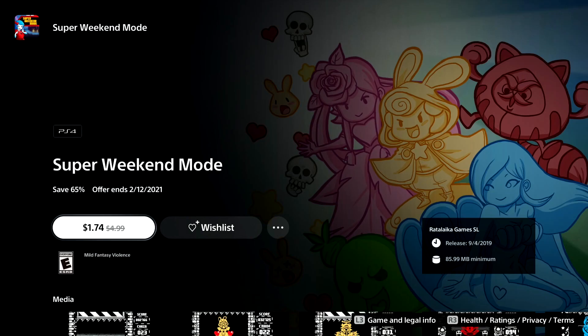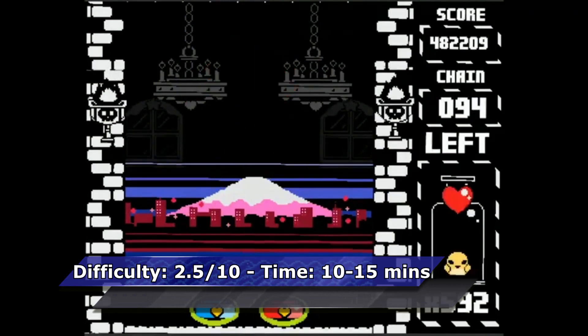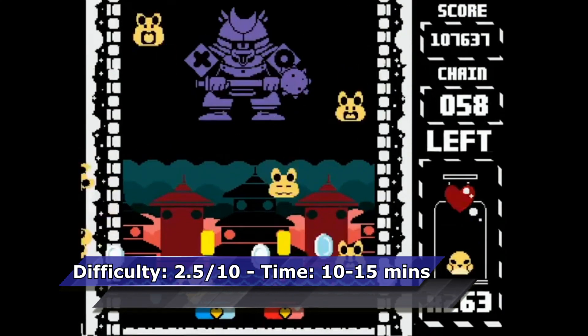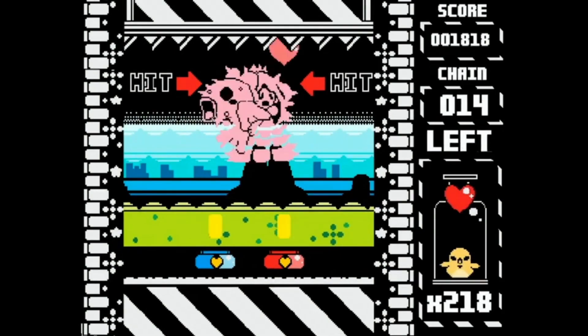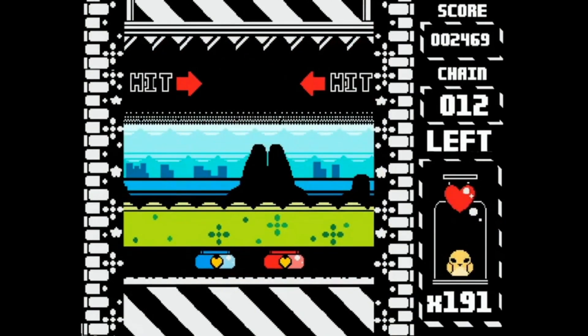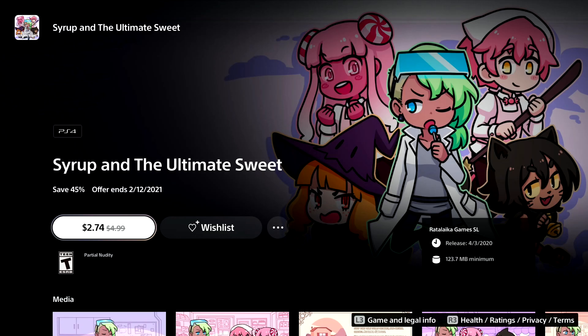The next game is Super Weekend Mode. The Platinum time is a bit skill dependent. I highly recommend selecting the princess costume because it gives you extra lives after each stage. With some skill the Platinum can be unlocked within five minutes, but if you play the game for the first time you'll definitely need a few more tries. All in all, it shouldn't take you longer than 15 minutes.